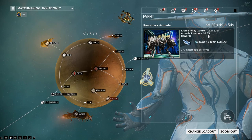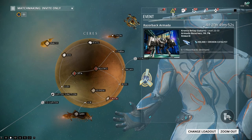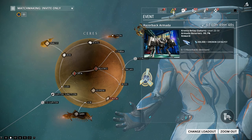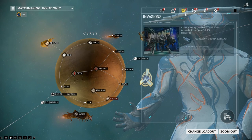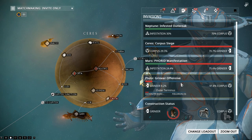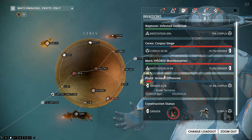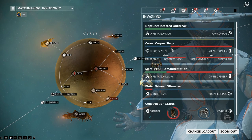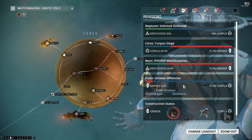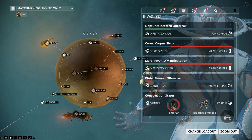Obviously there's a percentage, and once that's gone down it's possibly going to be gone completely. He's supposed to drop the Gorgon Wraith parts. The way you get this to come back quicker, kind of like the Fomorian, is the invasions — the Grineer and Corpus ones. If the Corpus win, the Razorback Armada turns up. If the Grineer win, the Fomorian turns up.